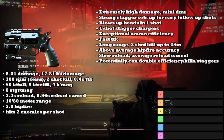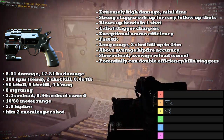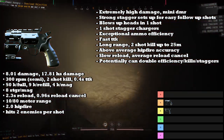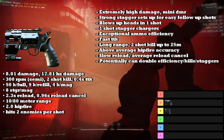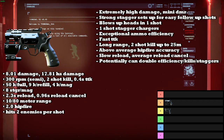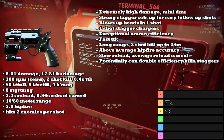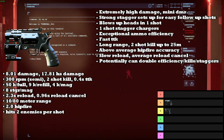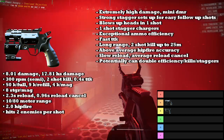On top of that, it has strong stagger much like the Pistol, making for really easy follow-up shots — one to the body, one to the head, and they die. It also blows up heads in one shot, can one-shot stagger chargers, and much like the Pistol, it has very strong ammo efficiency. It has a fast time to kill at 0.4 seconds, and although its range is only 10, it can effectively two-shot kill enemies for up to 25 meters away, which is really, really far.